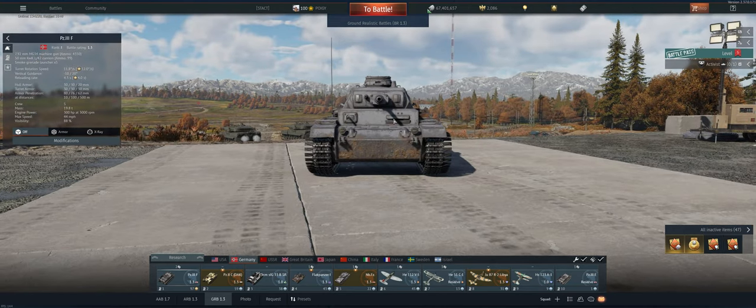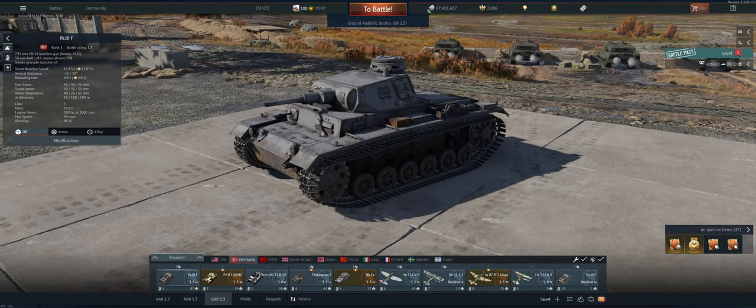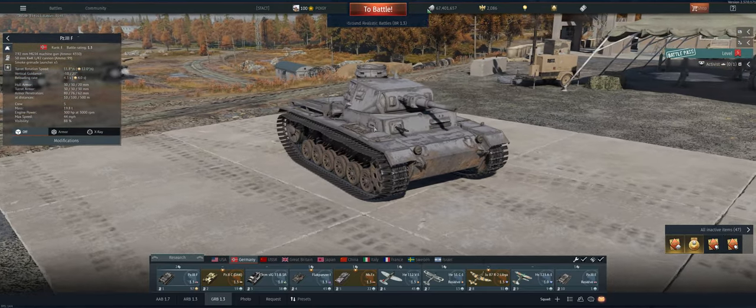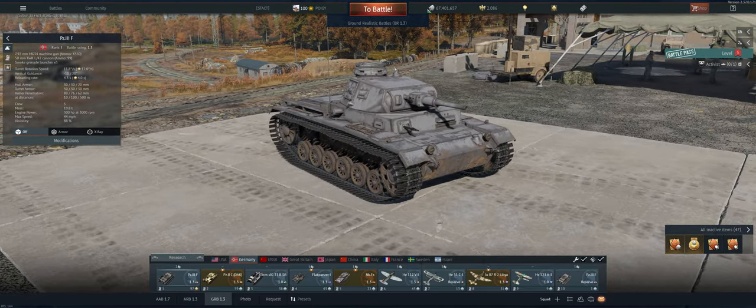On the negative side, you do have this flat plate in the front — basically all of it is flat, so no sloping there. The armor's not as strong as it could be with some sloping. And mobility, it's not the fastest tank. It does pretty good, but it's not the fastest, so let's take it out and see what we can do.